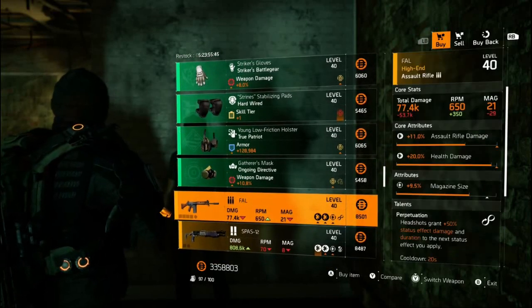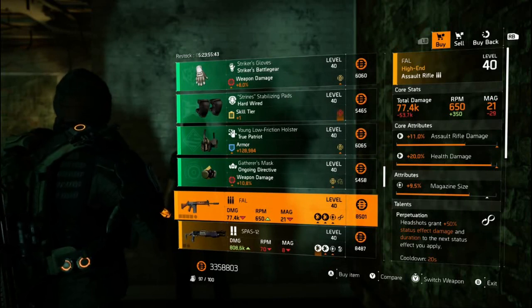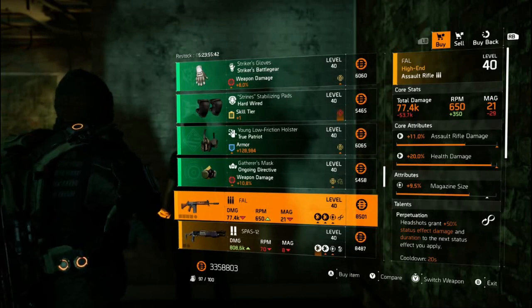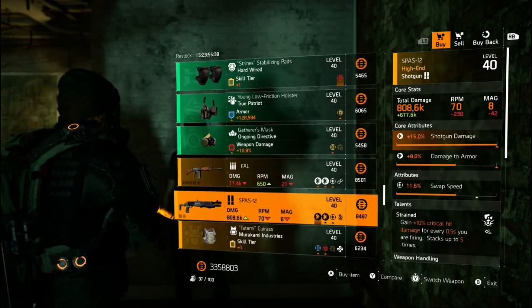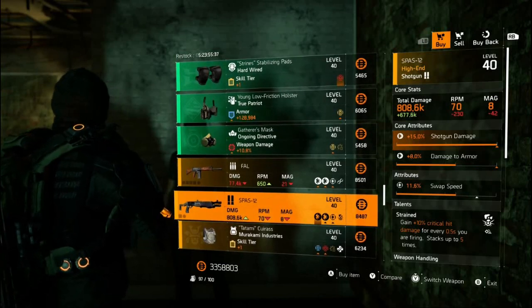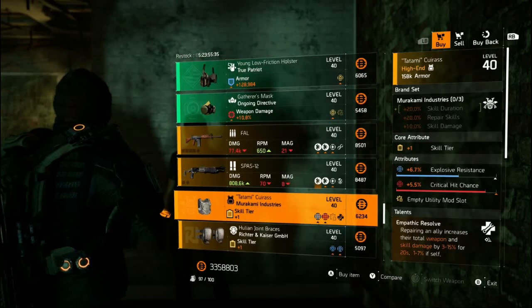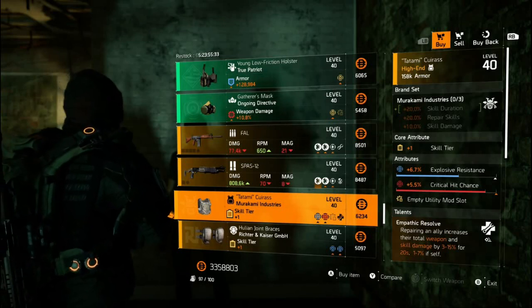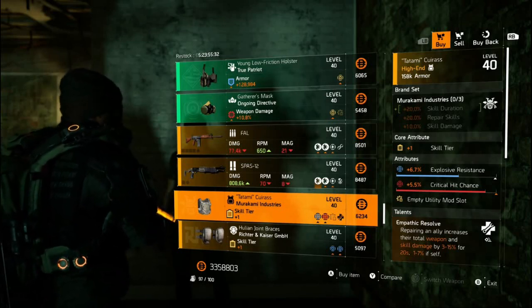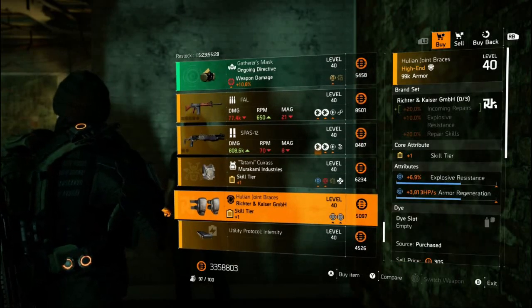For the basic gear items this week we've got a Foul — it's not terrible but I'm really not sure what you'd roll, and I'm sure you'd get a better one if you farmed for one. The SPAS-12 might have been okay with a different talent but it doesn't have one, so pass. The Murakami chest has Empathic Resolve which is a great talent, but these rainbow rolls just mean Cassie will be holding on to this item for the week. The RNK knees are really poor too, so skip them.